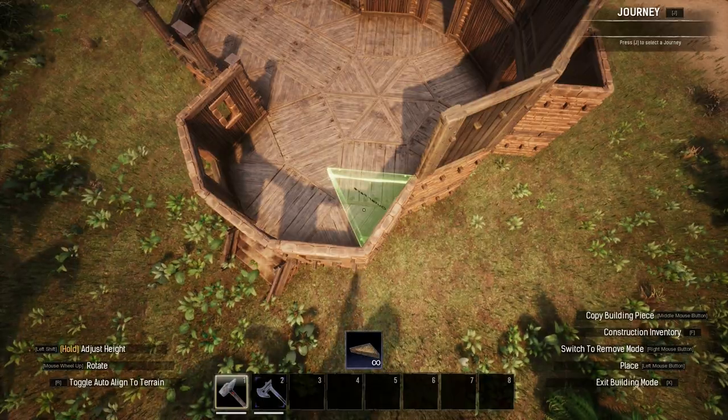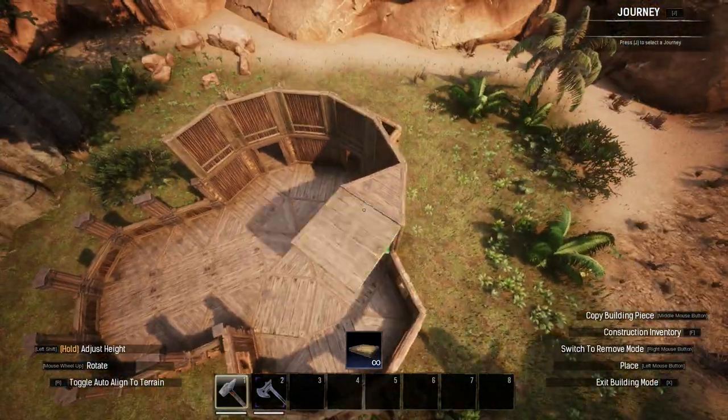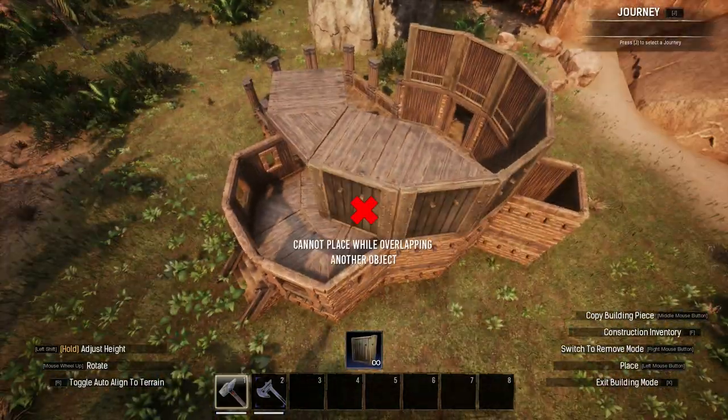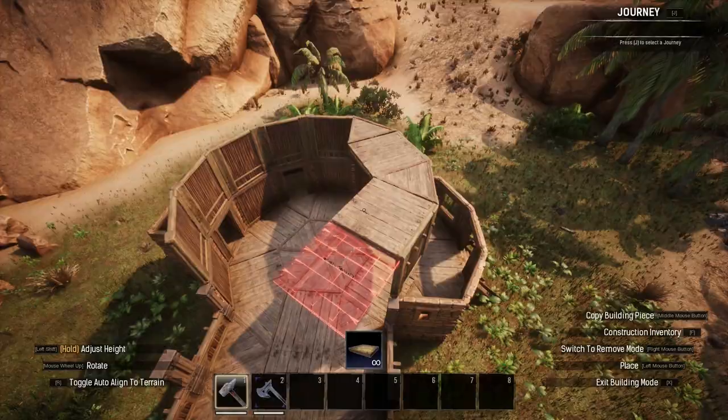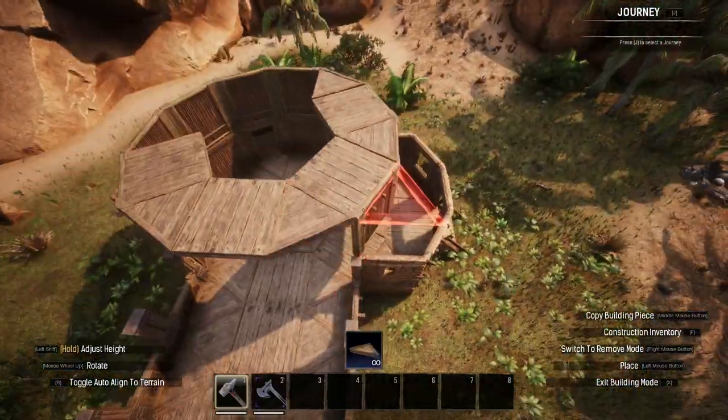For the second tile of walls I then swapped over to wood. I used ceilings on the second tile to start off the first floor and to hang walls from, though I did need to also place ceilings above the entrance segment to support those walls all the way around.